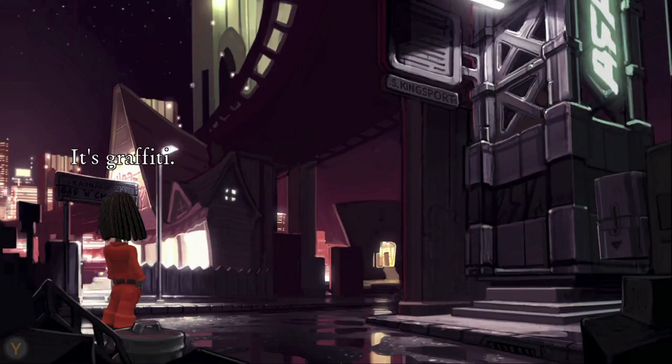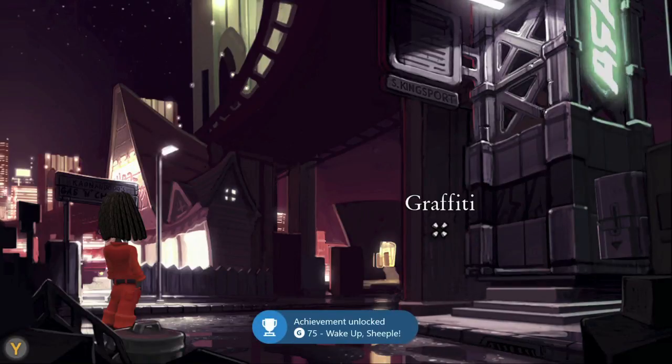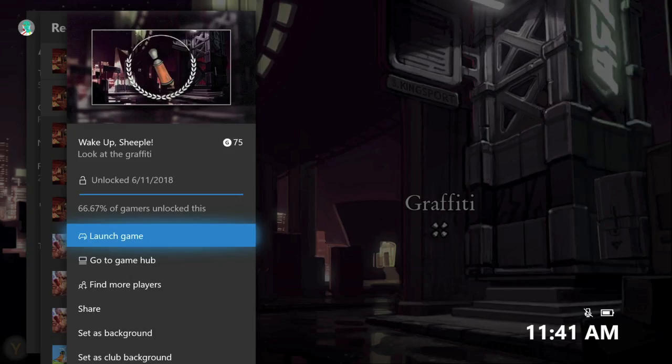If you look next to the elevator, there's going to be some graffiti. Just interact with it once, and you should be on your way to this missable achievement. There it is, 75 Gamer Score, and that's all there is to it.